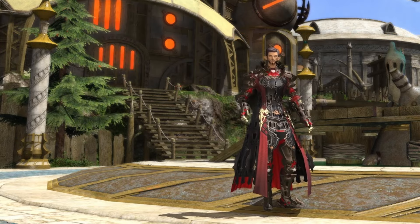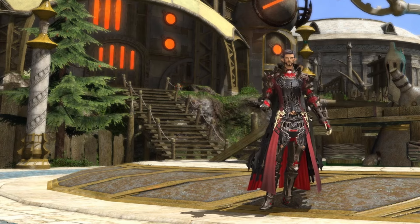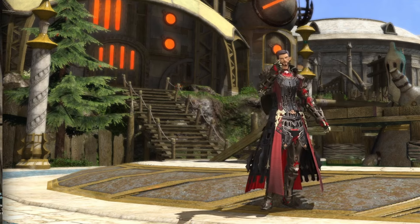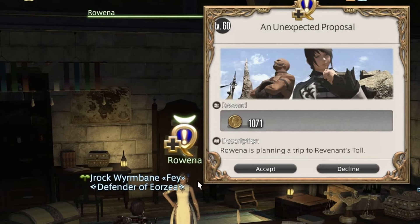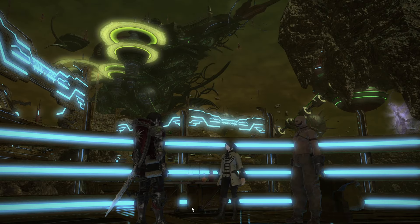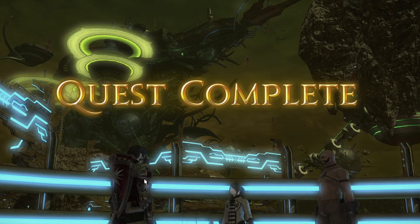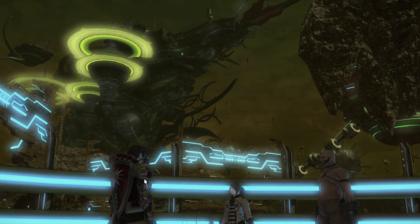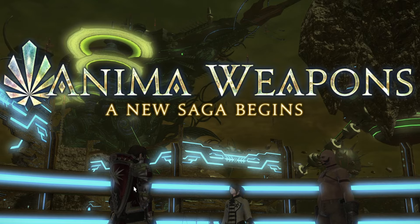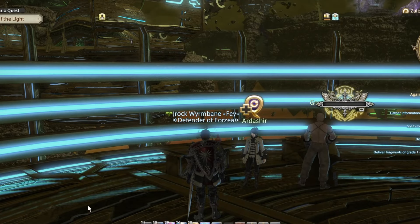Let's get started with the first quest in the series. If this is your first time doing an Anima Relic, then the first quest you need to pick up is An Unexpected Proposal from Rowena in Idleshire. This is a very easy quest and you just need to travel to Azys Lla and speak with Ardashir. After completing this quest, you'll no longer need it for any future Anima weapons. If this is not your first time, then you need to start right here talking to Ardashir.